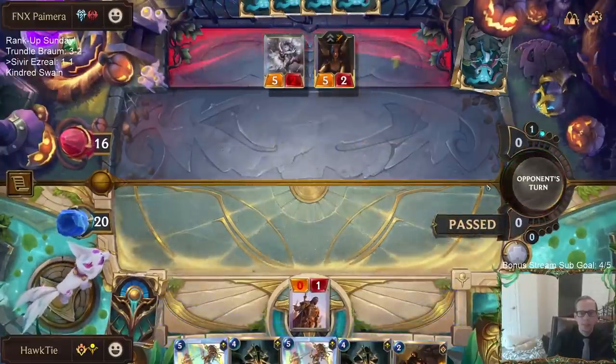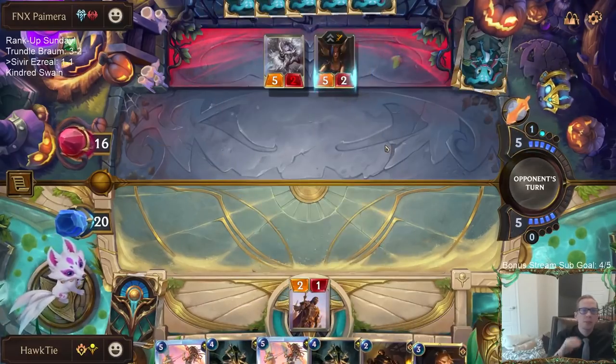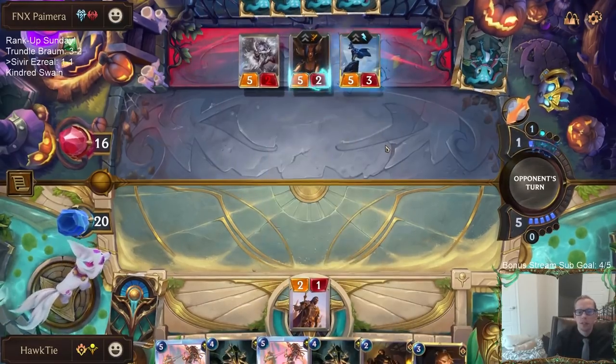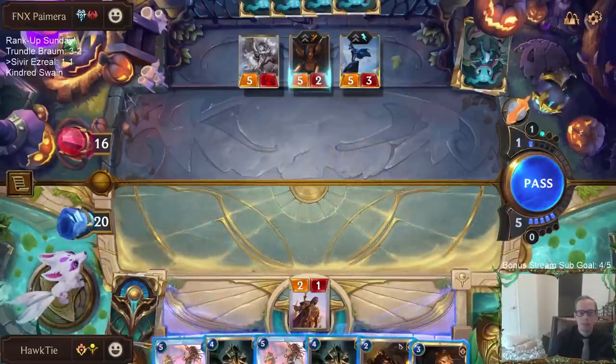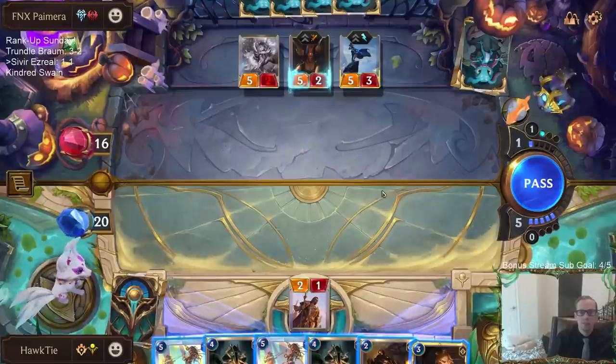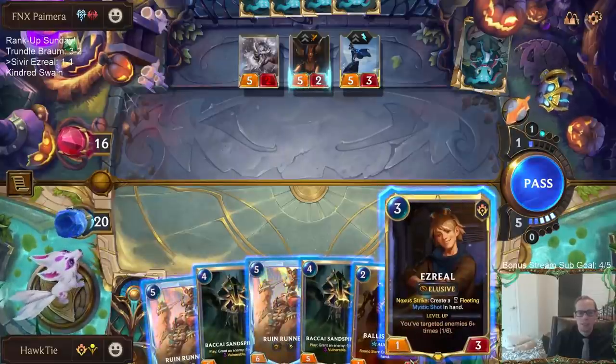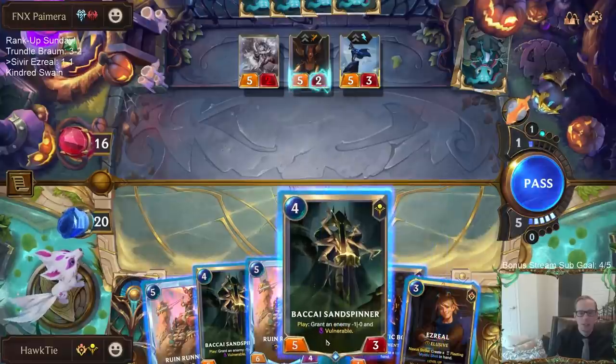That had to be the very top card, because that's like the only card they could have. Ash plus Troll Chant - none of the 4-mana cards plus Troll Chant would have saved them. Oh wow - so this went horribly wrong.